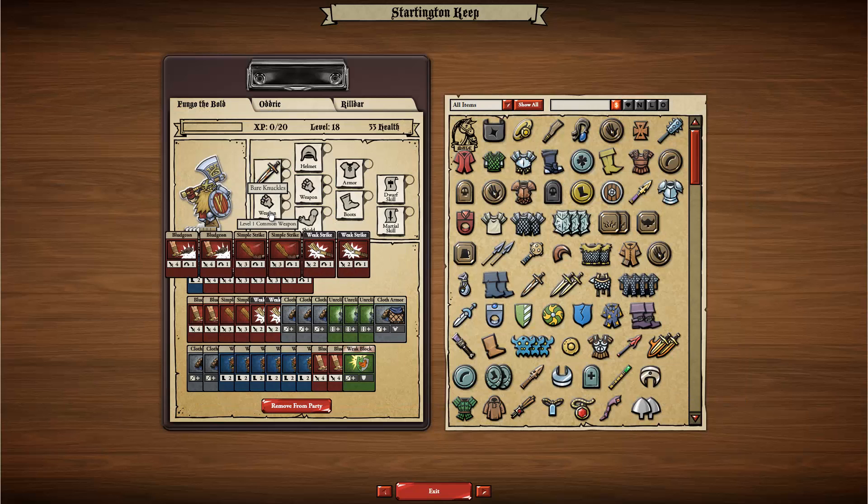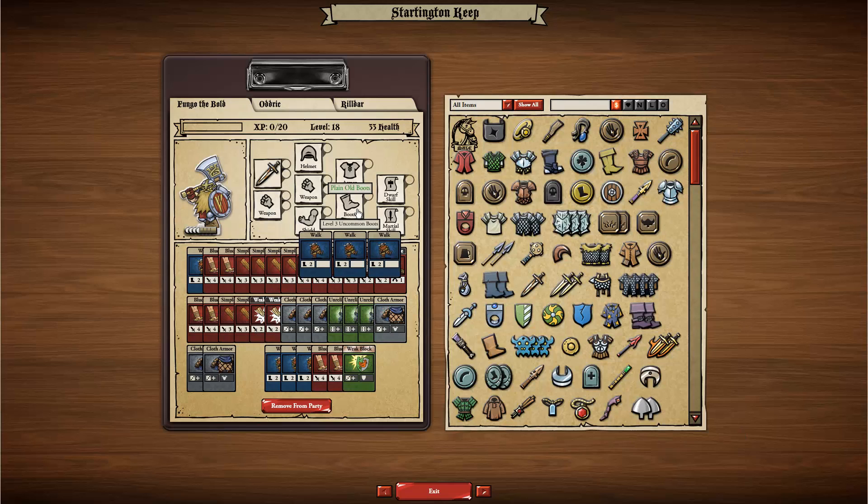The empty slots also put cards into my deck, and these cards are even worse. For example, my plain old boots just gives me three warp cards in my deck. So let's say I want to replace one of these empty slots with an actual item.